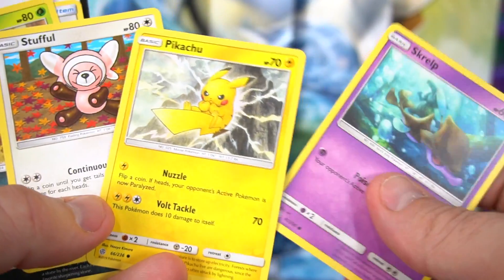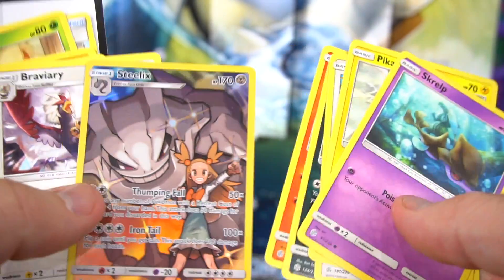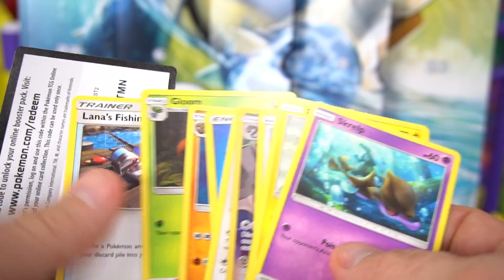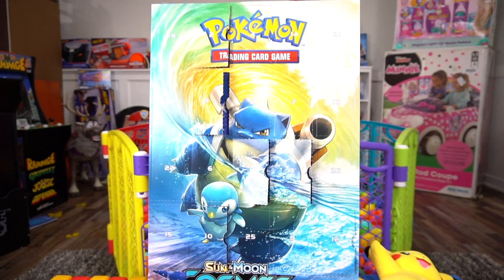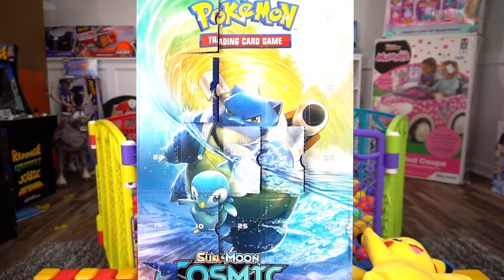Got some pretty good ones — don't have a Pikachu yet, so that's always a good one to have. And then this holographic Steelix right here — all right, very cool. Make sure you check out my channel because I've got all the other days and you can see what else we pulled out of these packs. Thanks a lot to Pokemon International for sending this out.